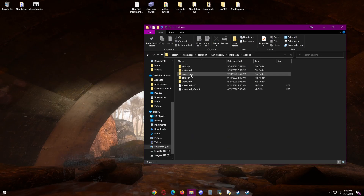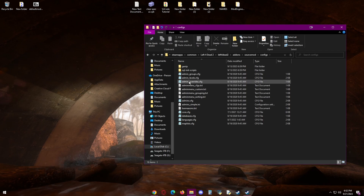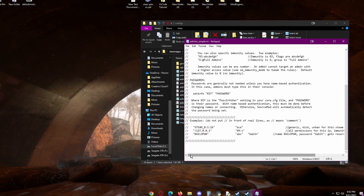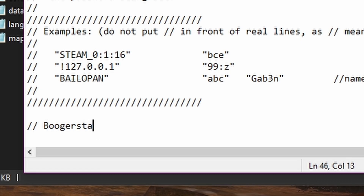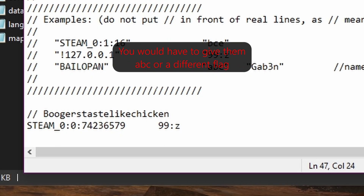Go to your add-ons, then SourceMod, configs, and admins_simple.ini. Once you're in there, type double slash followed by your Steam name, then paste your ID. Press tab and type 99 colon Z. This is going to give yourself SourceMod admin access to your own server.